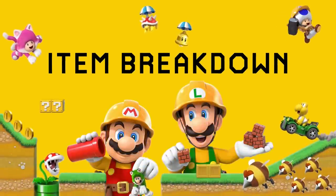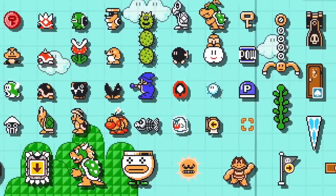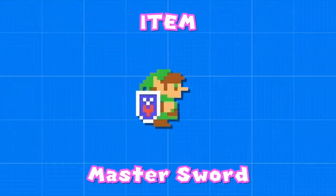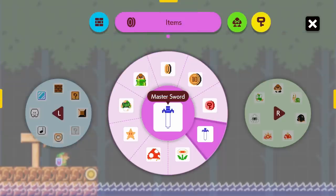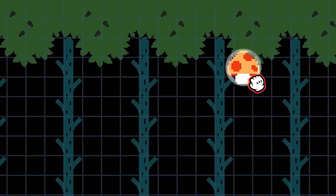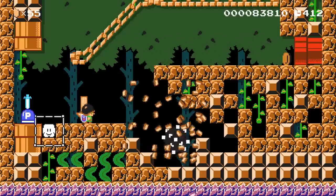Welcome to Item Breakdown, a series where I analyze every single item in Mario Maker 2, go over their properties, and find interesting ways to use them in our own levels. This video is all about the Master Sword. The Master Sword is an item type asset exclusive to the Super Mario Brothers game style. While technically just a variant of the Super Mushroom, the sheer volume of unique interactions this power-up enables justifies its own video.